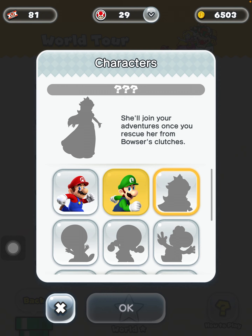How to unlock Peach. She'll join your roster once you rescue her from Bowser's Castles.